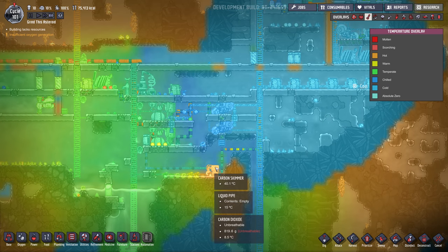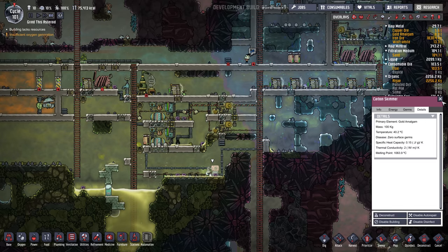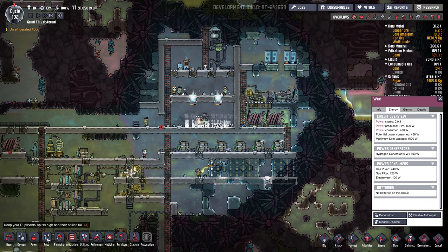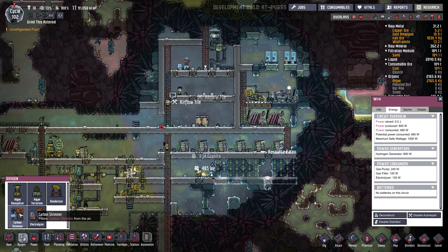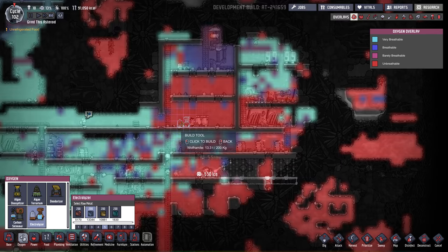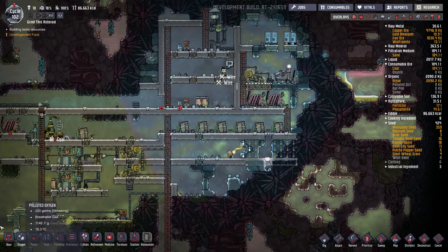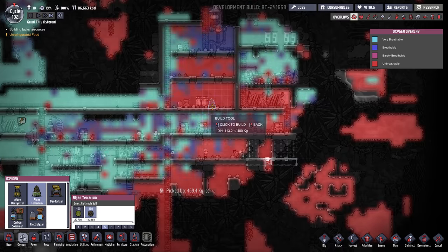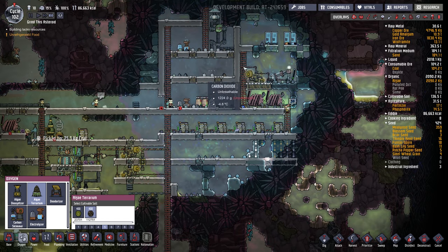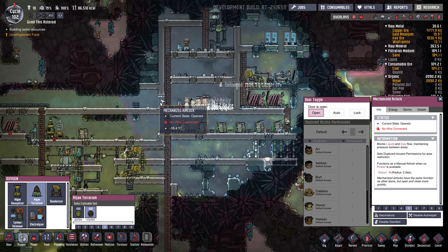This looks a bit warm — actually it's only 40 degrees, it's fine. And I think I'll put a second electrolyzer in here, maybe at the bottom instead of the top. Actually, put an algae terrarium in here just to soak up this CO2, then we can close this door.